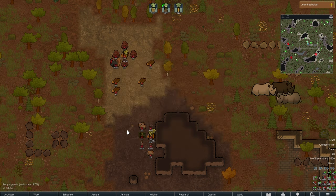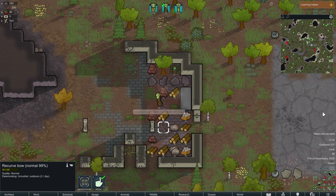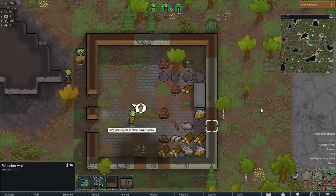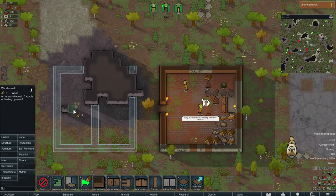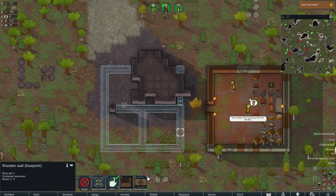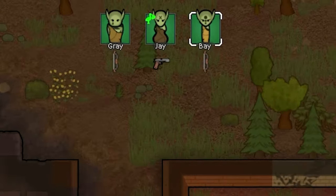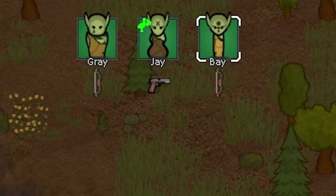I load in and stockpile all the stuff I start with. I design my first building and have them build it, then start designing a second building for their rooms. Partway through building I remember to have all the characters romance each other, making Gray the lover of both women. This gives me a consistent way of making new tribesmen.